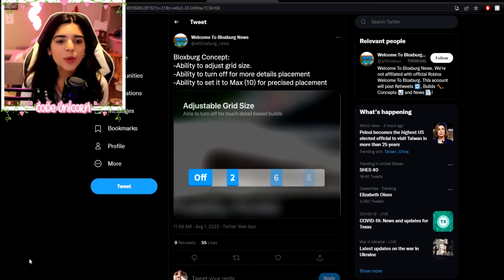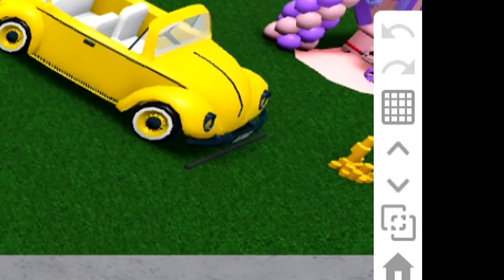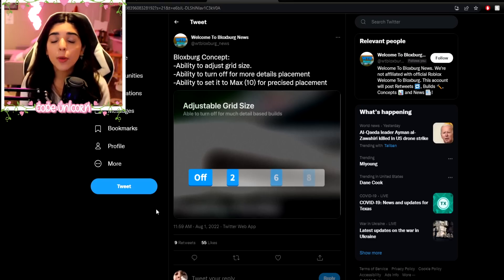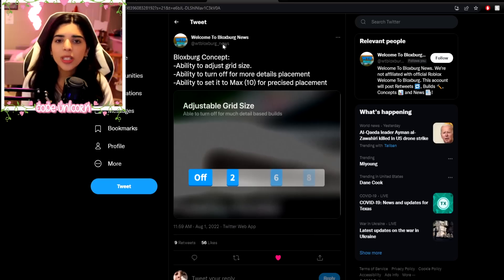There's another concept: the ability to adjust grid size, with the ability to turn it off for more detailed placement and set it to 10 for precise placement. Right now in build mode we only have three grids — big, medium, and small. In this concept you'd have 10 different grid sizes, which is insane, but as they mentioned it would be for precise placement. I think that would be very, very useful — we need it.